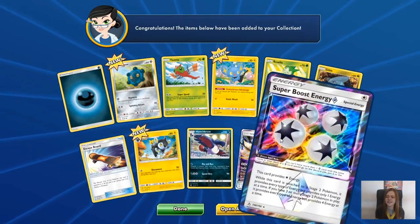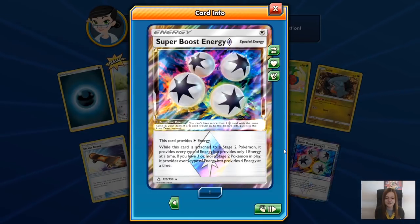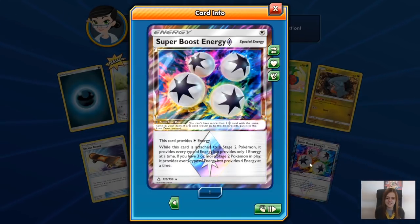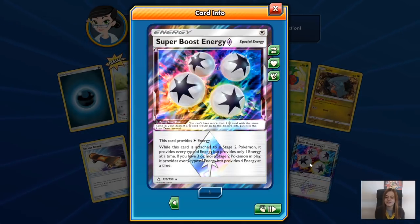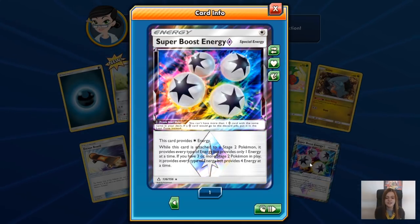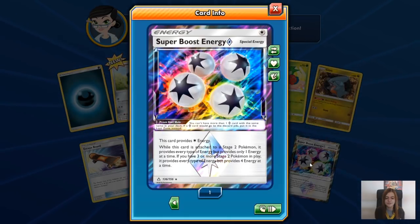In a physical pack that would be the other way around, but we've got the Super Boost Energy. This card provides a colourless energy. While attached to a stage two Pokemon, it provides every energy but only one energy at a time. If you have three or more stage two Pokemon in play, it provides every type of energy but provides four energy at a time.